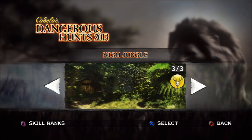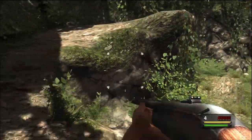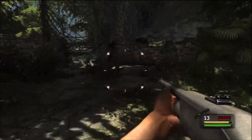Moving on to the next level, 'High Jungle'. Near the start of the level you'll jump across a little ridge and make your way up. Instead of going straight up, look to your right and you'll see an antler hiding in the grass.